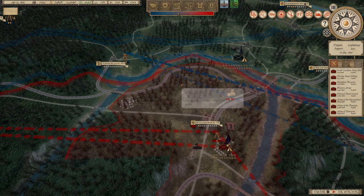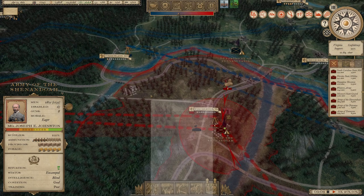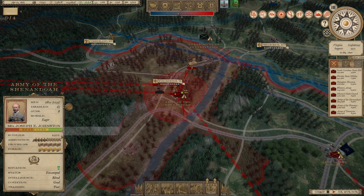Porterfield should disappear — and he does. Which is actually okay, because I think he was taking some of the supply that should have gone to Johnson's army. Johnson was at maybe 55% or 70% supply, but now that Porterfield's army isn't taking it, it's all going to Johnson's army. They're fully supplied — you can see that 100%. More is better.